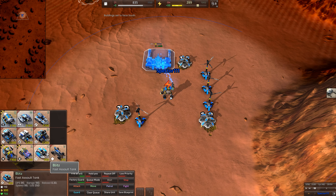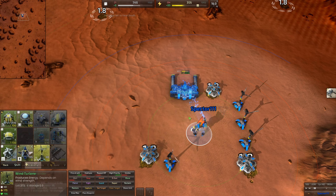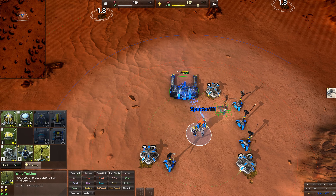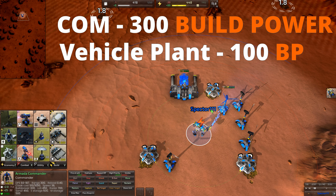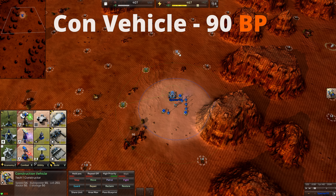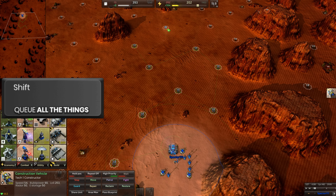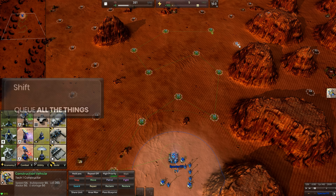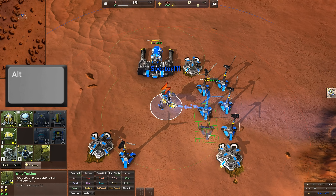While building the lab I order a constructor, five scouts, and two more constructors, while the next building is another wind turbine and the commander will boost the lab's build buffer once that one is finished. As the first constructor is being built I can already give it a command to build new mexes all the way to the frontline by holding shift and right clicking. There is also an area build command using alt and dragging, but sometimes I prefer to choose the path manually.